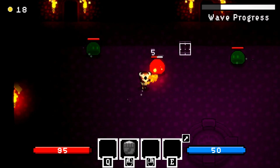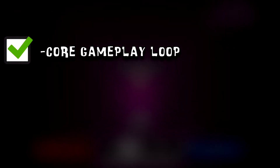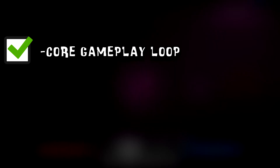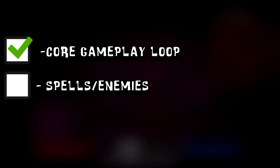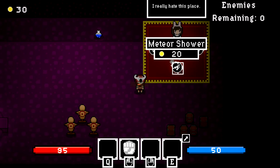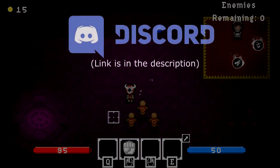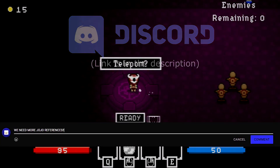That's all I have for this devlog. I'm really happy with the progress so far and we actually got the core gameplay loop finished. So now I can just focus on adding new spells, enemies, and gameplay features. I hope you enjoyed today's video, and if you want to keep up with the game, don't forget to subscribe if you haven't. If you have any ideas, you can always join the Discord or leave a comment telling me what you want me to add next.